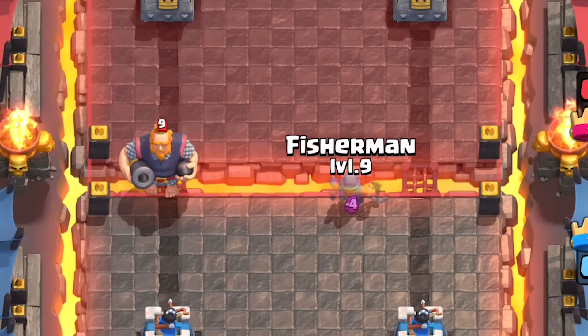This will also work with giant skeleton, golems, and even the royal giant. This could completely break your opponent's push by separating their big tank from their support. But don't worry, giant, golem, and royal giant users — if you know your opponent is going to try to force the lane switch, you can prevent this by dropping units to distract the fisherman so he reels in the wrong fish.